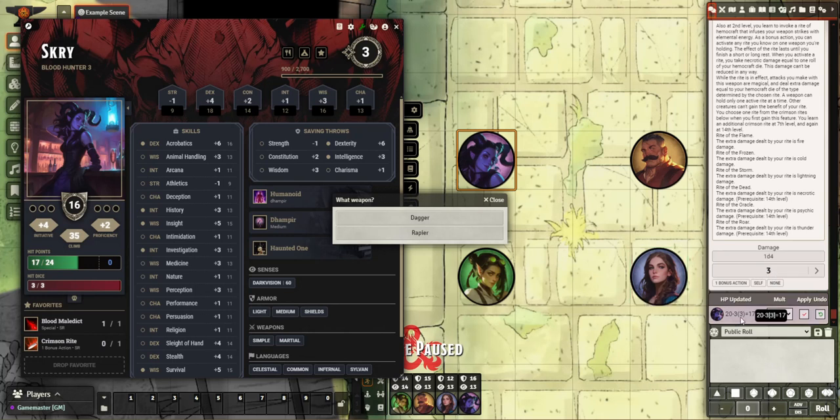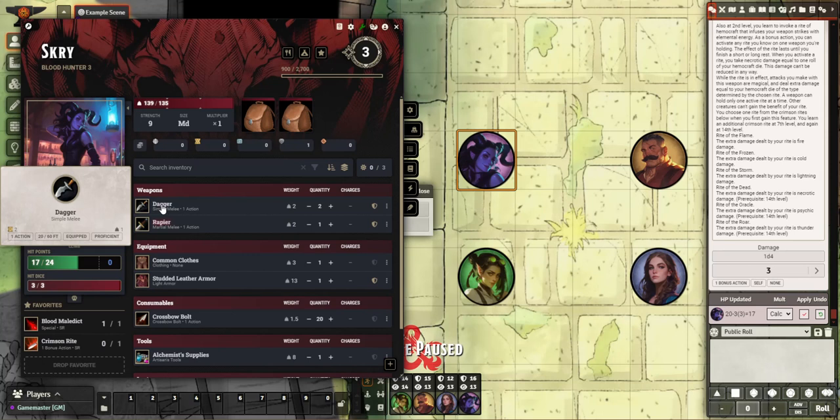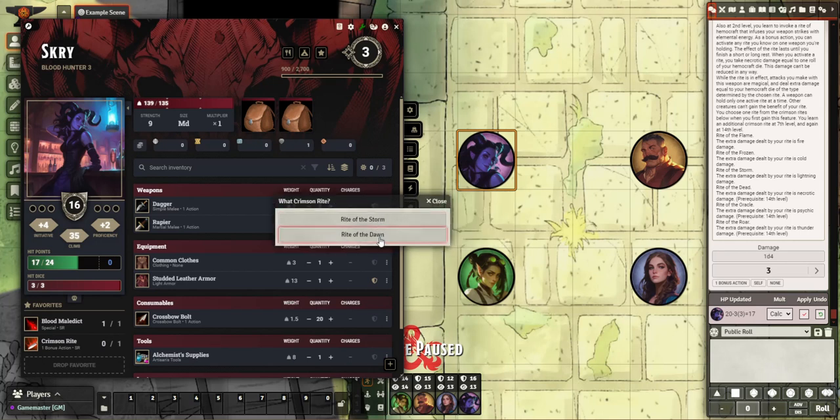It will automatically damage you — you can see you lost three hit points there. Then it will ask you what you are applying your damage to. Currently you have your dagger and rapier equipped — these guys here. They're equipped, so it asks you what do you want to apply this magical damage to. So let's say your rapier, and you have two options: Rite of the Storm (electrical) and Rite of the Dawn (radiant).